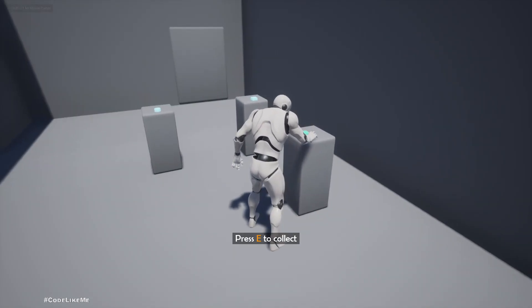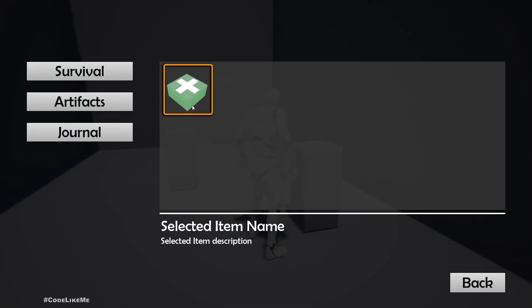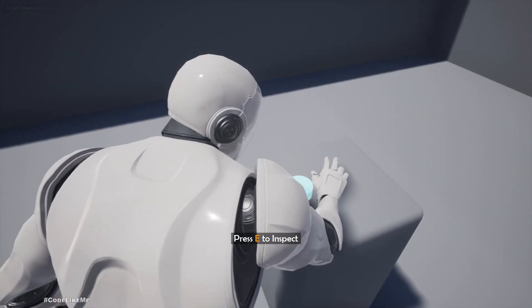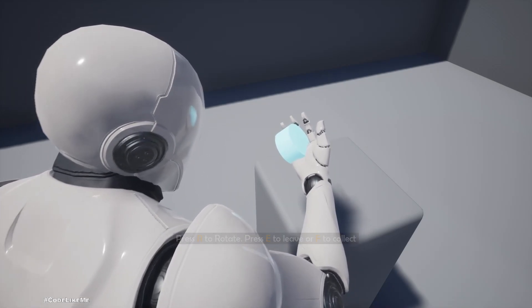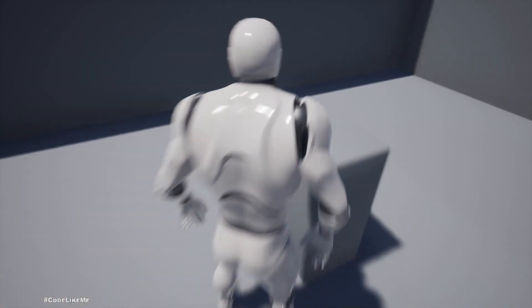Now if I go here and press E, this should be automatically collected — and yes, it's there in the inventory. If I go here and collect this other item, we still get the inspection mode for that artifact object, and we can collect that as well.